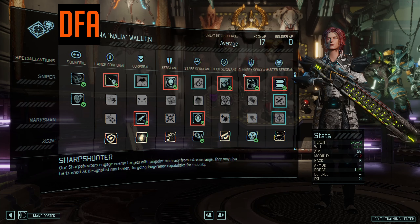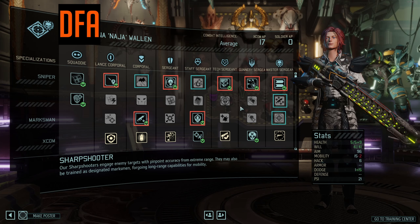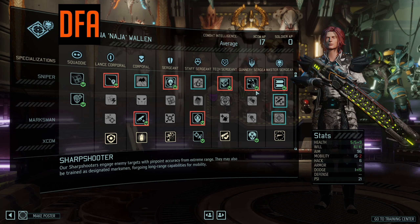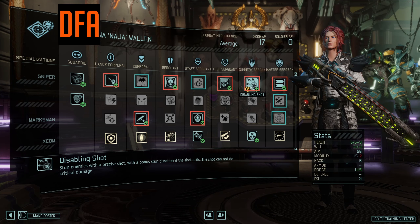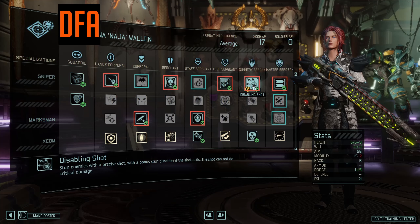At Gunnery Sergeant, Hunter's Instincts provides a nice base damage increase. I did run a no-Kubikiri campaign where all my Sharpshooters ended up picking Hunter's Instincts and it is noticeable in day-to-day play since you'll often be shooting flanked enemies. However, I'd probably never pick it because Disabling Shot has so much utility — on late-game missions like an Avenger defense with multiple Sectopods, being able to disable one while you take care of the other is really strong.